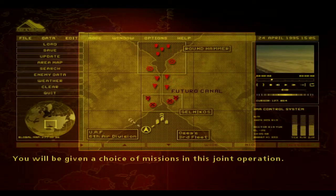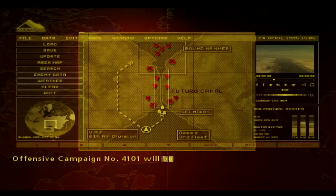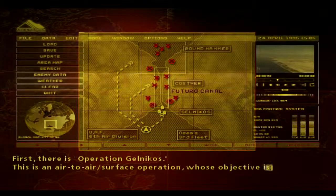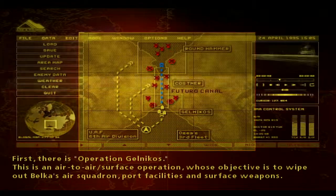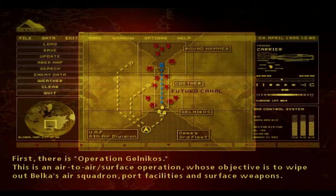You will be given a choice of missions in this joint operation. Offensive Campaign No. 4101 will be comprised of the following three air missions. First, there is Operation Gelnikos. This is an air-to-air surface operation whose objective is to wipe out Belkin's air squadron, port facilities, and surface weapons.